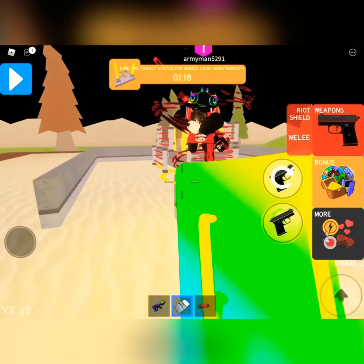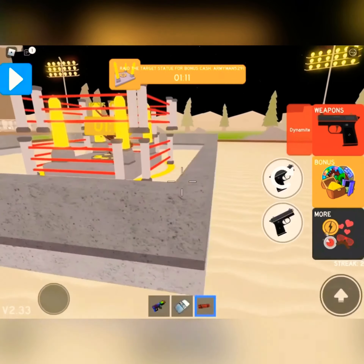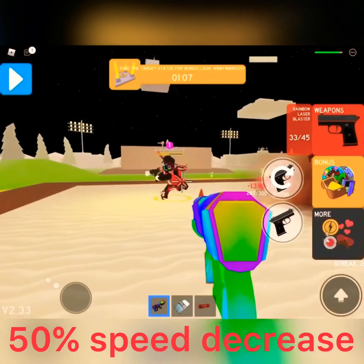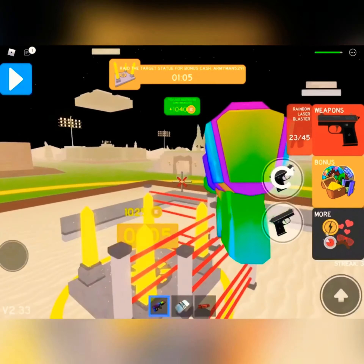So by taking his normal speed and dividing it by his slow speed, we get 1 over 2, which is 50 over 100, which means the time skip ability slowed the enemy by 50%. This effect lasts forever or until the enemy is killed.